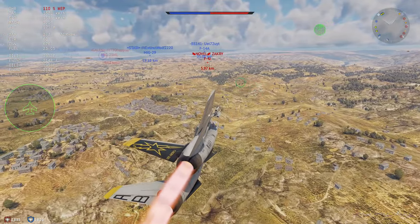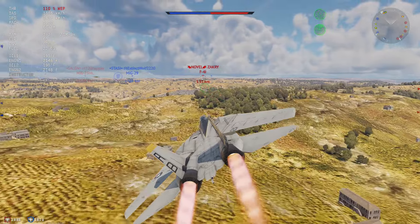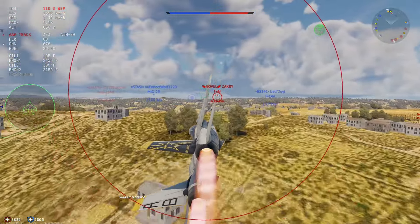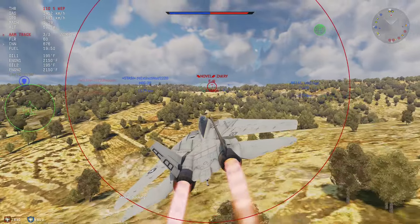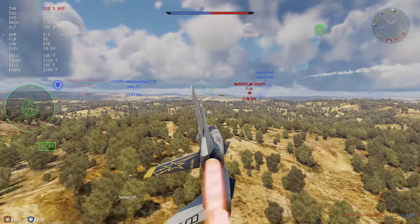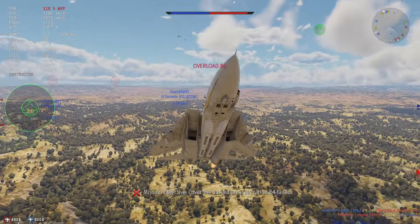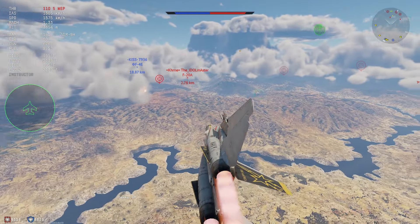Looking at the AIM-7F, relative to the rest of the planes at the battle rating, it's a pretty average missile — enough range and enough pull to get the job done. But basically every other western plane at this battle rating also has access to the AIM-7F and AIM-7M, so it's not special. There are still two semi-active radar missiles that out-joust you: the Tornado F3's Super Temp and basically every Russian vehicle's R-27ER. These have comparable range and maneuverability, but their advantage is significantly faster acceleration. So even if you get your radar missile off first, it doesn't mean you'll win that joust.